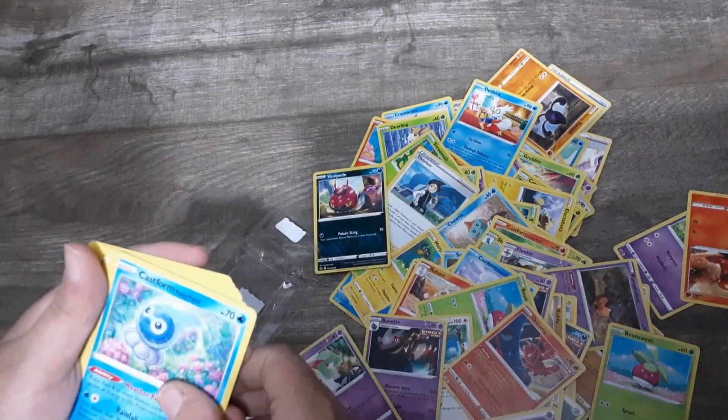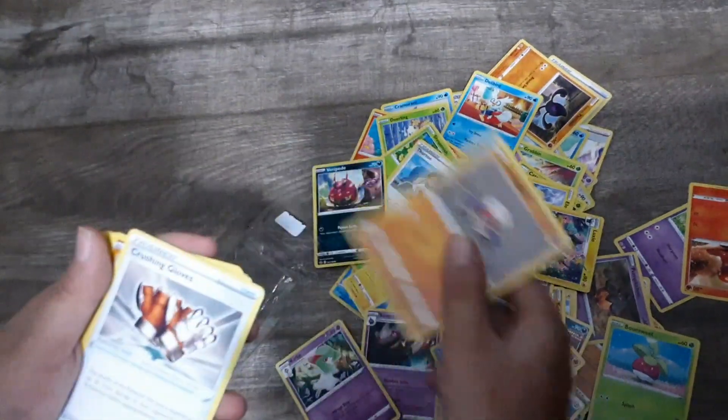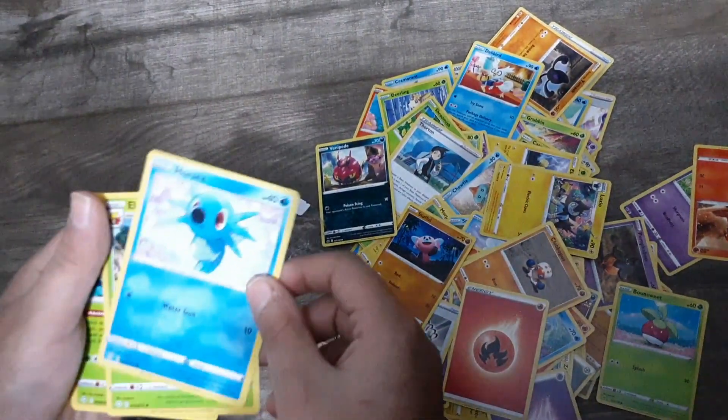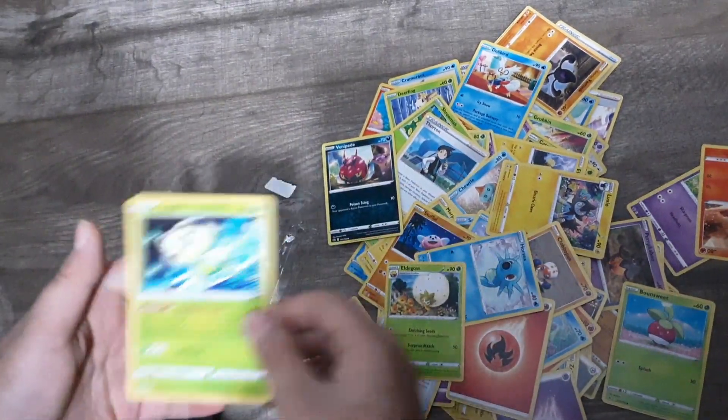Quaxly, Castform Rainy form, Luxio, Quabbopus, Rushing Gloves, Stuffle, Fire energy type, Horsea, Eelektrik, Celebi.